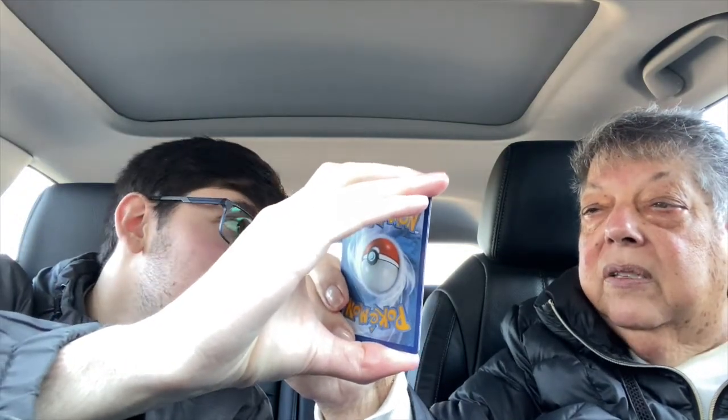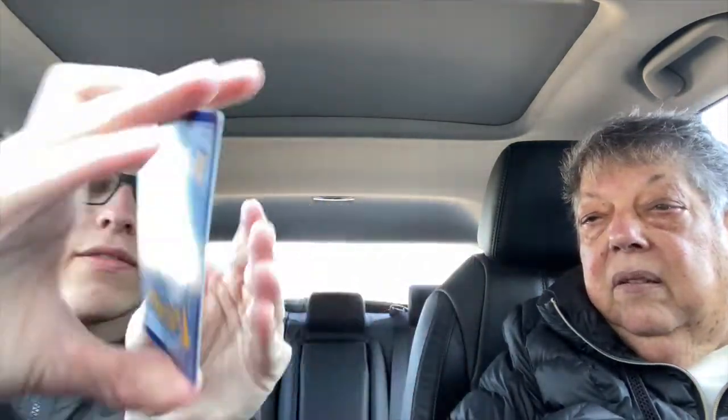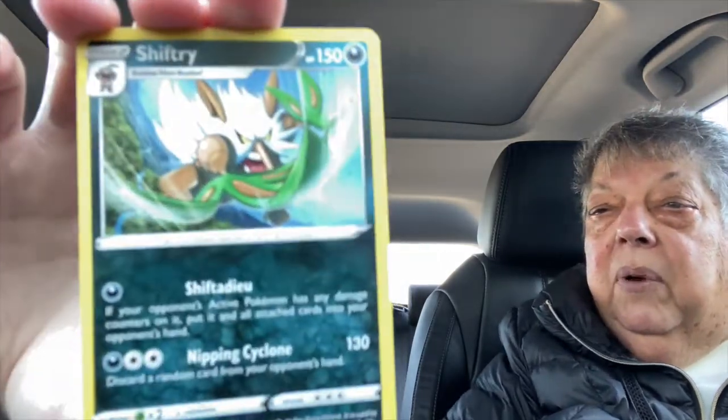Swablu — nice little bird. These are the nicer ones, these are happy guys. Who's that? It's a little seed. Crystal Cave — we got a holo? Oh it's a hologram — wait, no it's not a holo. It looked like a Shiftree. We only got one holographic in all four packs.